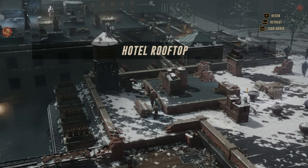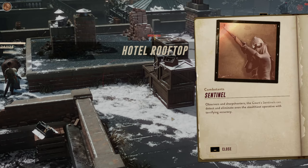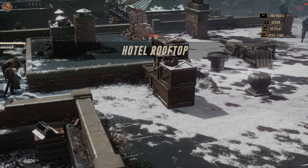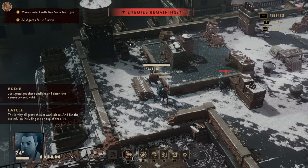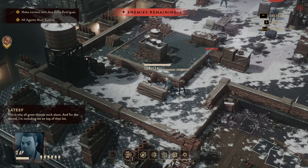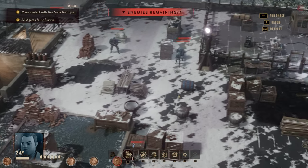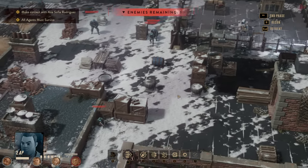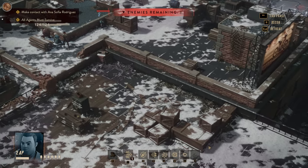Hotel rooftop. We're already seeing agents, observers, and sharpshooters. The courts can detect — just got to get that spotlight and damn the consequences. This is why all correct thieves work alone. We've immediately been spotted, which is fantastic — I was about to check out the pickup here.